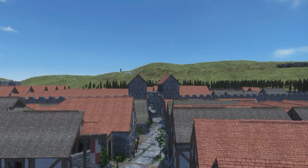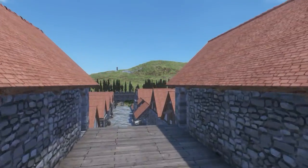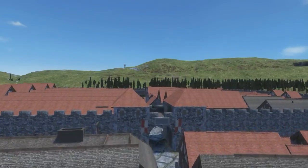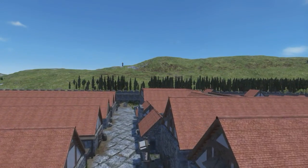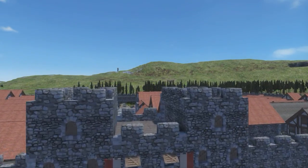What might Vindolanda's towers have looked like if they had, say, a pitched roof? Or a hip roof? Hmm — cool, but I think I probably got it right the first time.